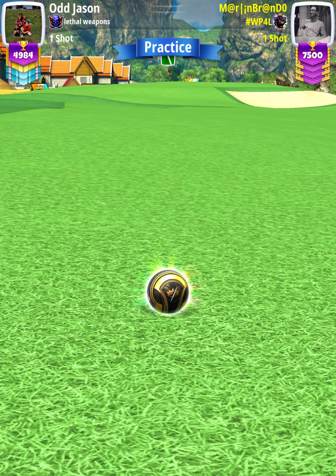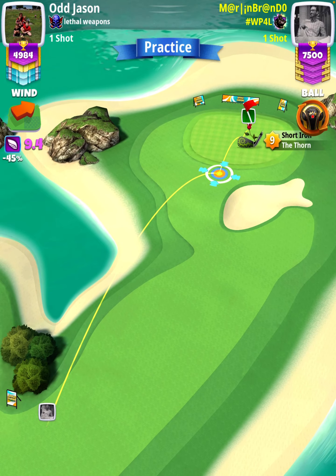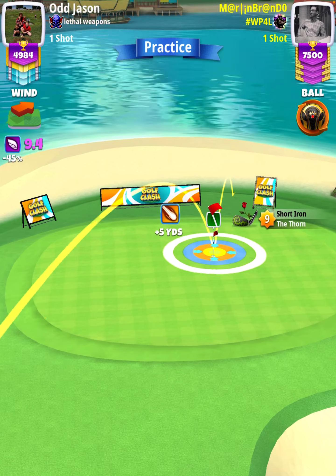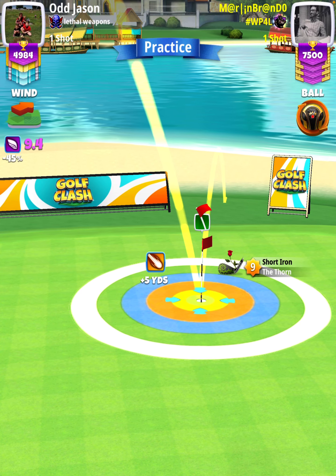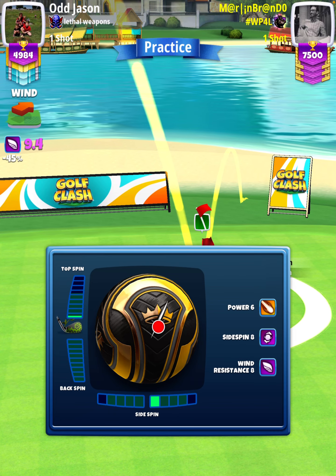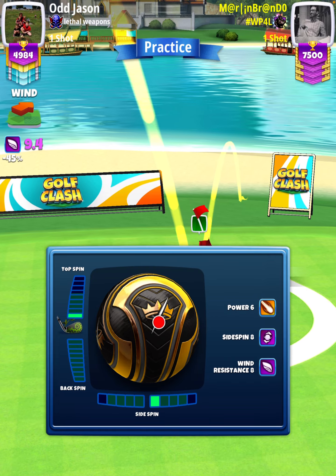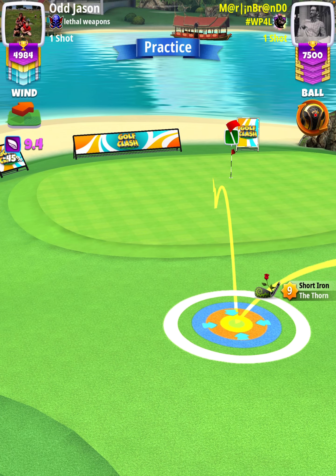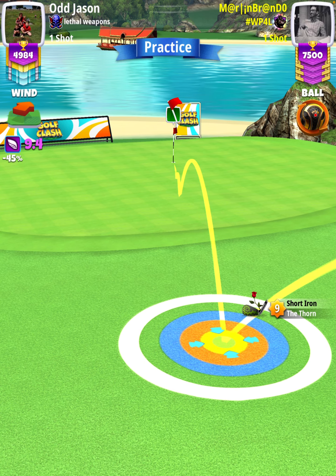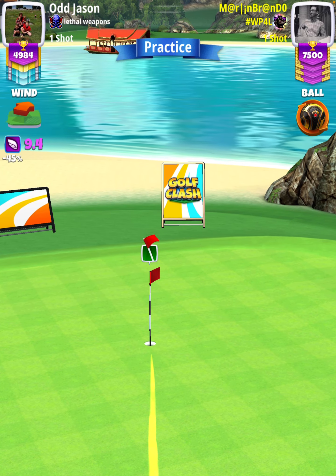For our approach shot we're going to use a Thorn level nine. Start off by checking the distance from the hole by performing a pin check — we're going to place our bullseye at the cup, which gives us a plus five check. Then I'm going to apply one top spin with one right spin, and position ourselves so the tip of the ball guide is approximately half a square short of the hole.